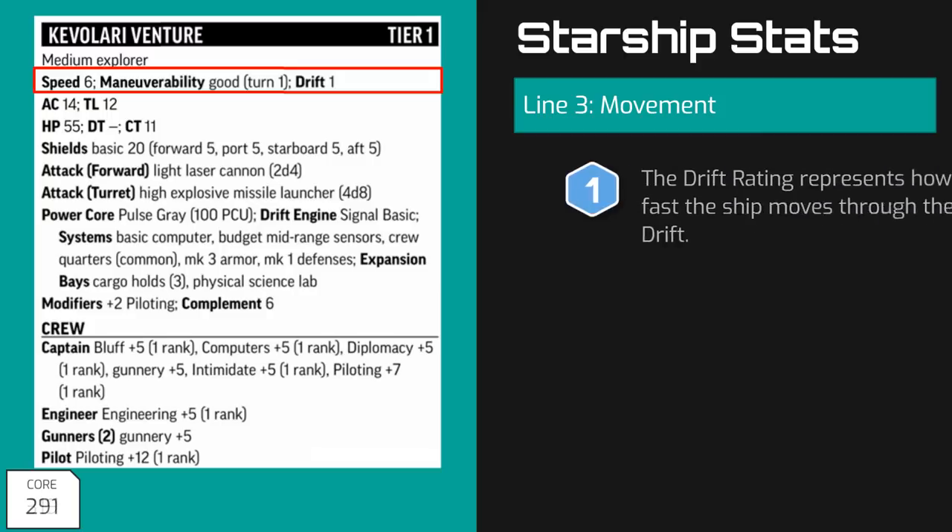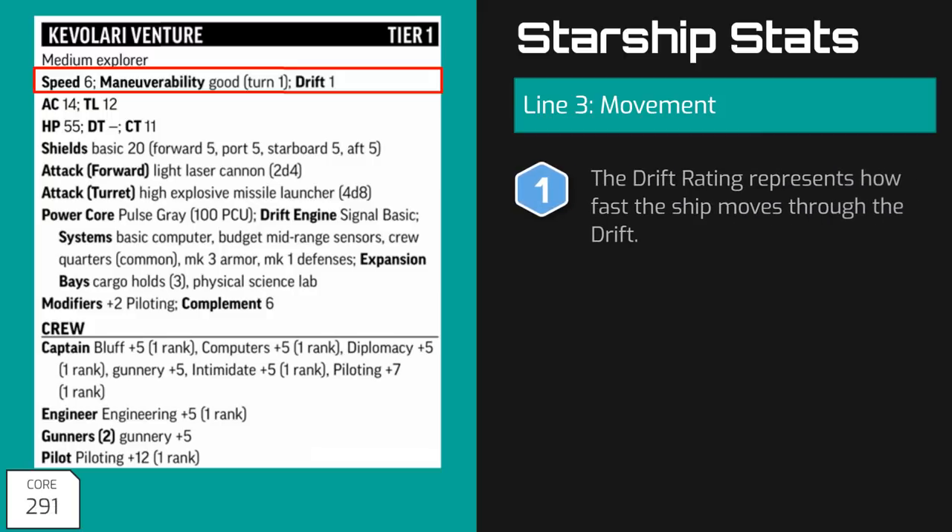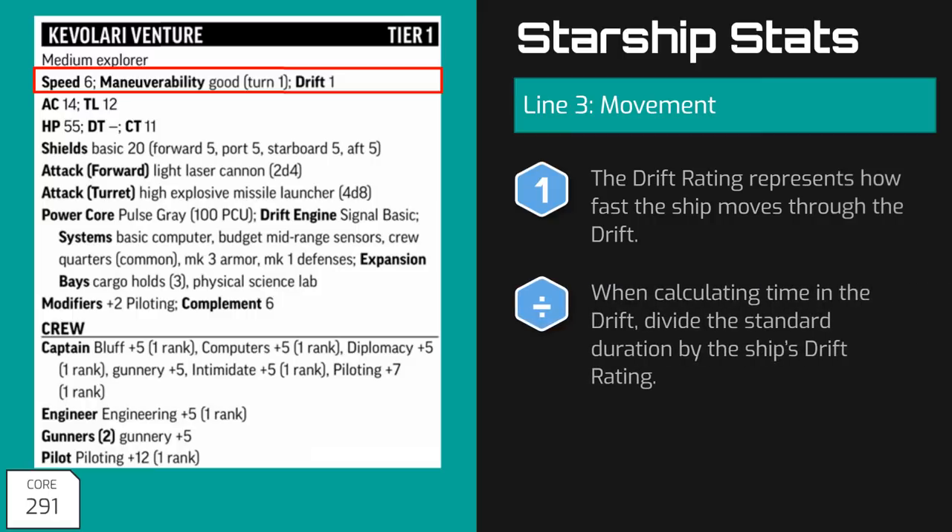The drift rating of a starship represents how fast it may travel through the drift. When calculating the time needed to reach a destination through the drift, you divide the result by the ship's drift rating. Therefore, if a typical voyage through the drift takes 15 days, the Cavallari Venture with a drift rating of 1 would make that trip in 15 days. However, if it had a drift rating of 2, it would make that same trip in only 7 and a half days. If the ship's drift rating was 3, it would make the same trip in 5 days, and so on.